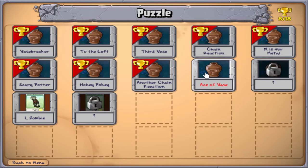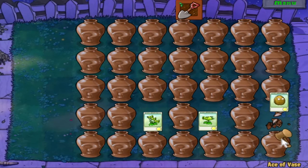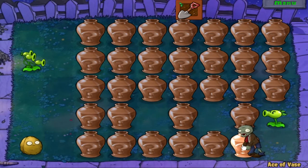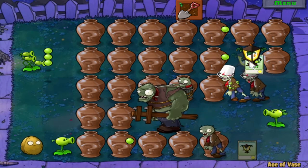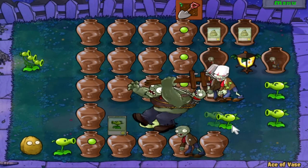The Ace of Vase. Put Mr. Free-Peter there — we'll put you at the end of the lawn. Hi, Gargantuar! I need to find... Oh, Plantern is interesting. If you put it down, you can see what are in these plants, which is pretty useful.